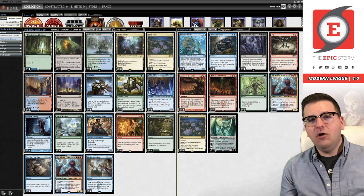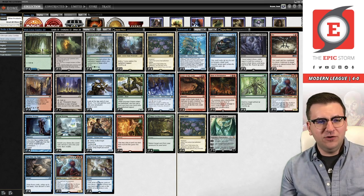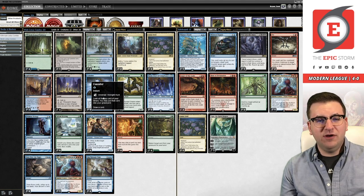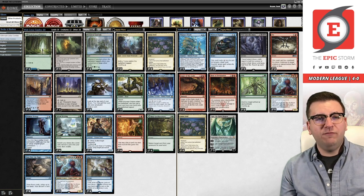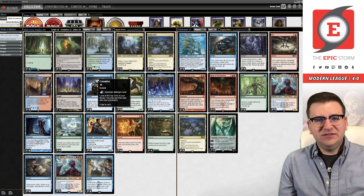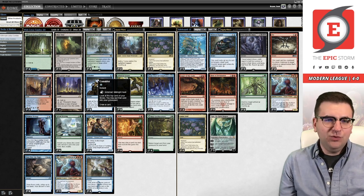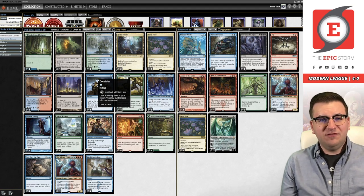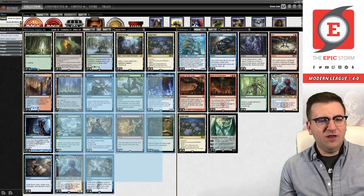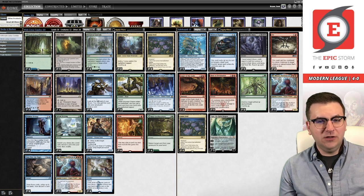We're running Consider over Strategic Planning. It gives the deck more one-drops, which it's always needed — it's always been very clogged at two. So now we have Consider: you can turn one Consider, turn two Scrying, all that good stuff. I've played this list once and it was very good, and Consider really impressed me. We did have to adjust our mana base a little bit — we're playing two copies of Spire Bluff Canal over two copies of Ketria Triome because we need more untapped blue sources to fully maximize Consider.